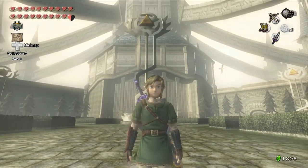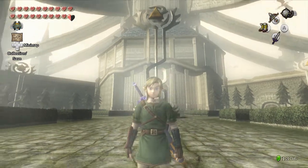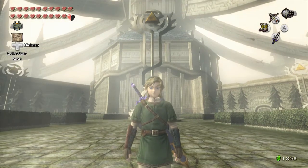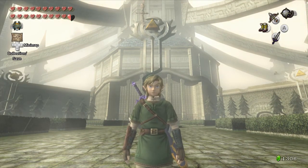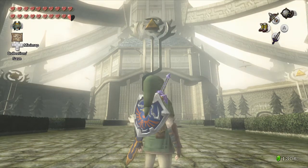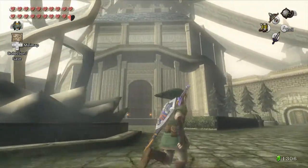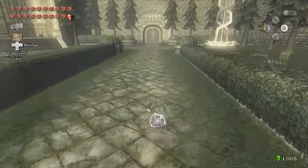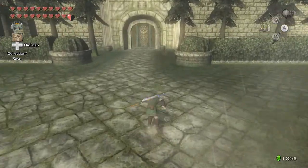We figured out Ganondorf was the true evil all along, and that he was in Hyrule Castle all along. And this time, we have already stormed into Hyrule Castle after Midna used her freaky spider powers. We did not get far last time — we basically just entered the courtyard, looked around a little bit, and defeated the enemies over here. So this time we're going to be heading further in.